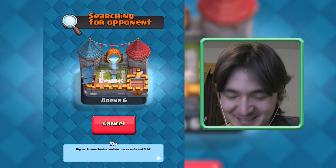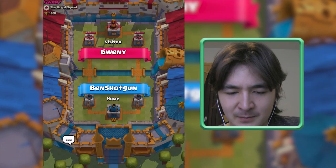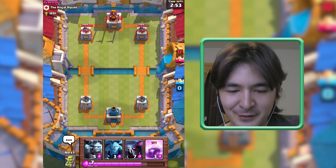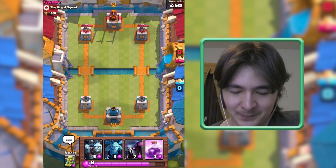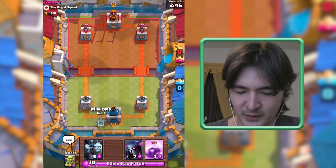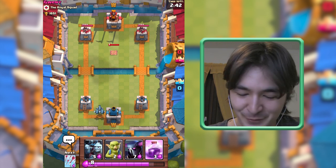We will win this one, maybe not, but let's try. Guenny — is that the Canadian flag in the emblem? Let's wait before we send our Minions again. Teslas are very bad for me.